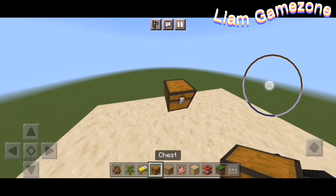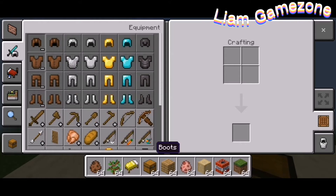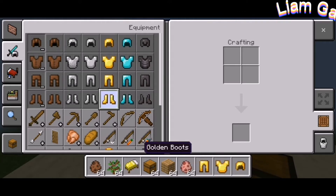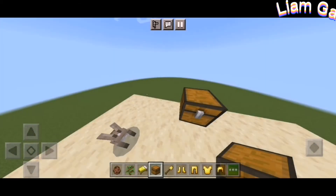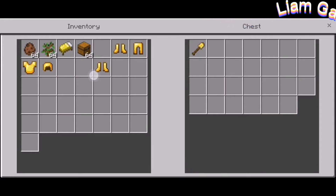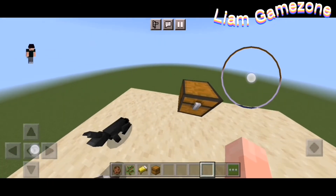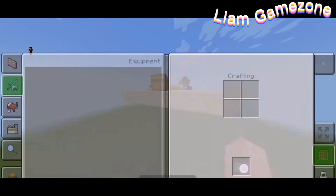I'm not gonna give her the best armor, but I'll give her some gold — and a golden shovel — so she could fight. And a helmet. That's better. There's a boss here that she needs to fight.